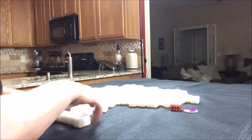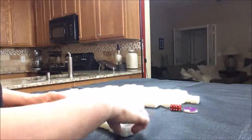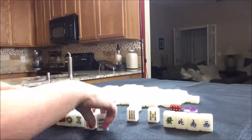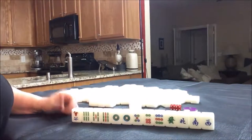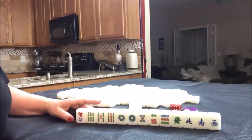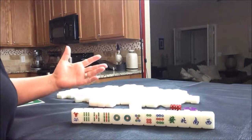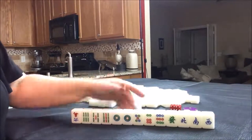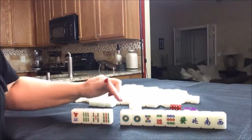For non-dealer, we would get 13 tiles. A lot of times when you play this game, somebody sets a point minimum. Let's say for these exercises that we need to get three points, or faan — it's also called a faan. So I would say I would play a half flesh, which would be three faan. We have four discards.